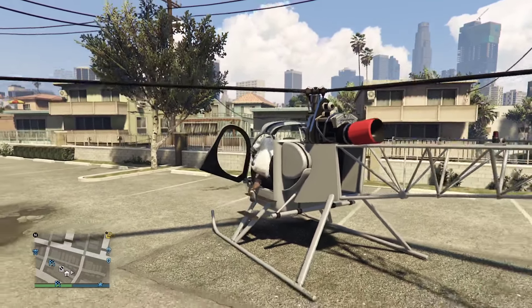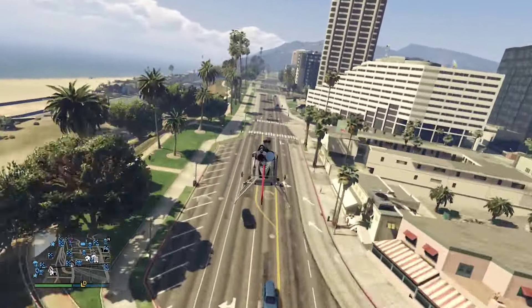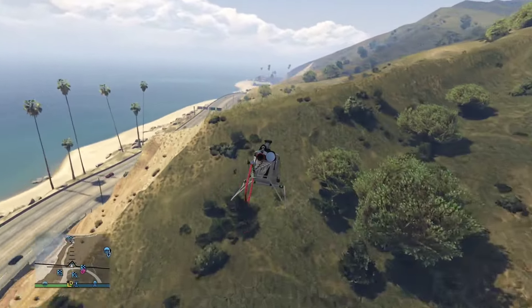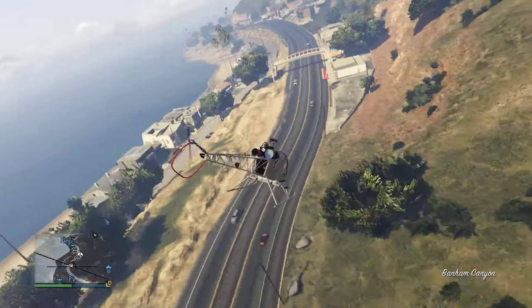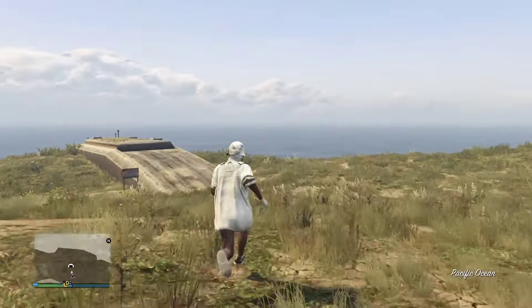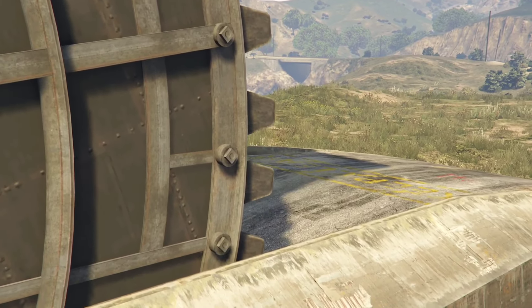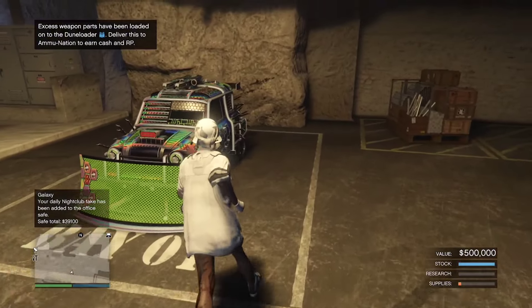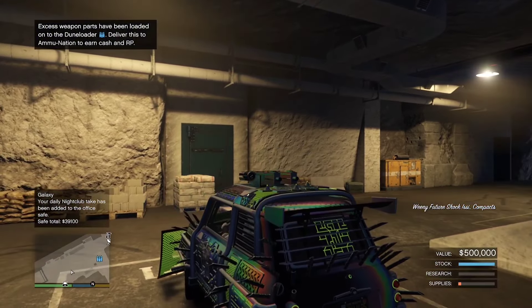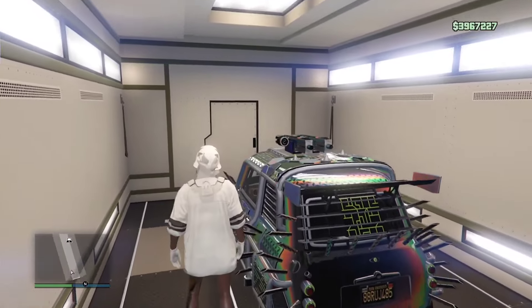Now we're going to want to go back into our helicopter and head back to our bunker. Remember, make sure not to take a personal vehicle. Once we've loaded back into our bunker, we're now just going to want to enter the vehicle we left here before and drive it into the back of the MOC. You might get this alert — just accept this alert. Congratulations, you've successfully just duped your first car.